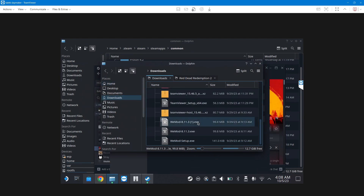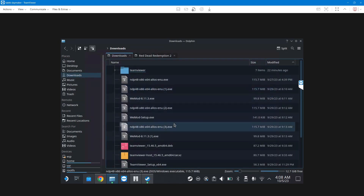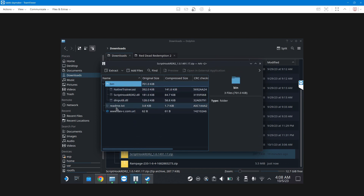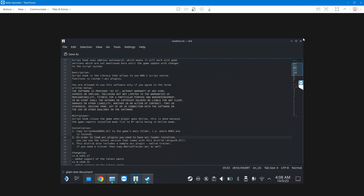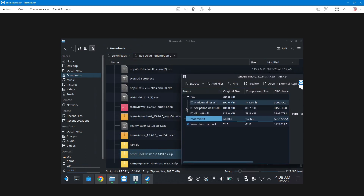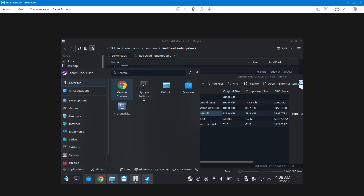Okay, let's go to Downloads and find the stuff I downloaded. Script Hook, Native Trainer DLL. Alright, let's read the instructions. It says to install Script Hook in the main folder. I think we need these two files in the Red Dead folder. Okay, and then open Proton Tricks.